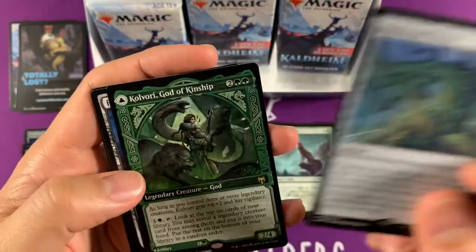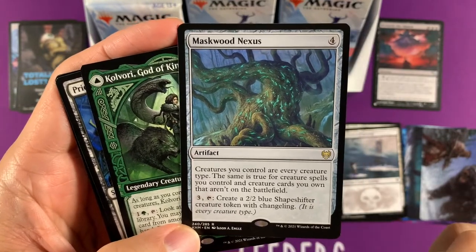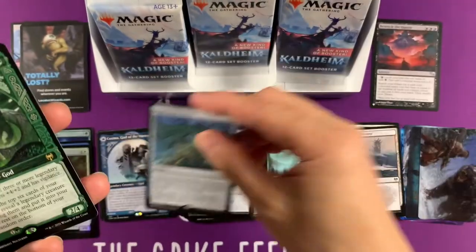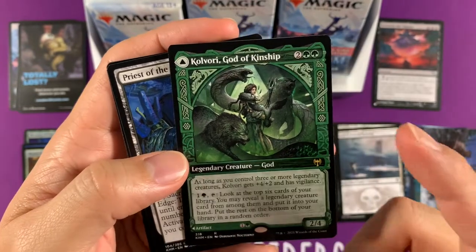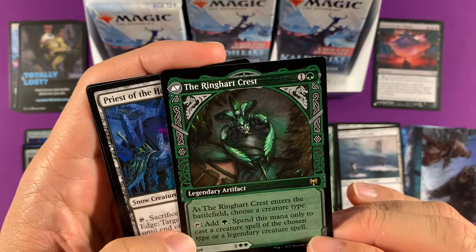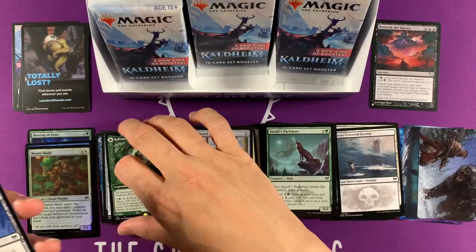Double rare again — Maskwood Nexus. So that's one of those changeling makers — I forgot what it's called — the one that makes changelings. Kolvori, God of Kinship — so that's also in my Asika deck, because you know I have a bunch of gods. The Ring Heart Crest — wow, how this looks gorgeous. I wish I had these cards when I made that deck tech. They're so gorgeous.